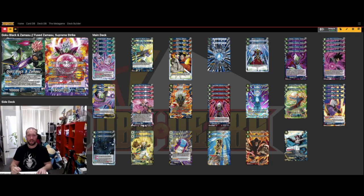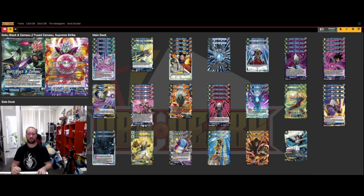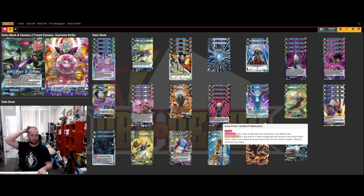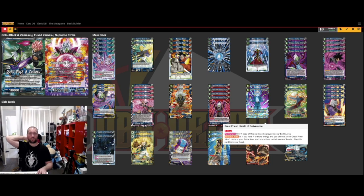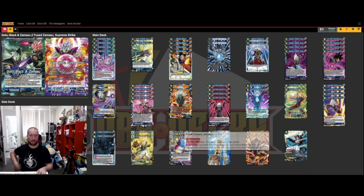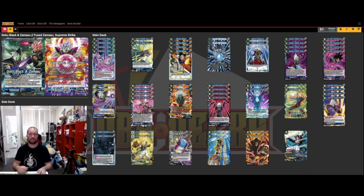Great Priest Herald of Deliverance — I'm still not sold on this. I keep it in because it's good to bring cards back to hand to replay, like Goasu or Goku Black, which is important in really long games where neither player can deal that final blow. If you've got a Goku Black and a Goasu on the field, you can play Great Priest to bring them both back to hand. But since you don't have that many gods in the deck, this may be something to replace.